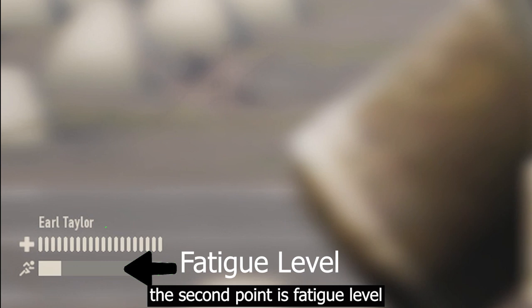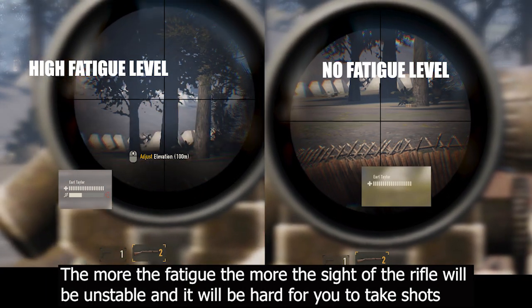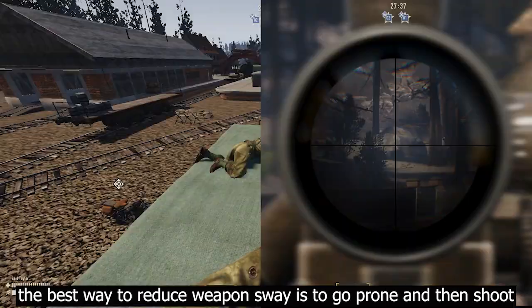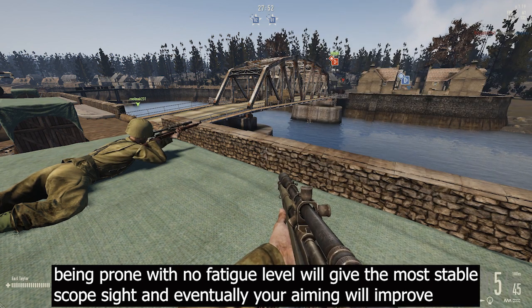The second tip is fatigue level. Before firing your shot ensure that your fatigue level is at the minimum — the more fatigue you have, the more unstable your rifle sight will be, making it hard to take shots. The best way to reduce weapon sway is to go prone and then shoot. Being prone with no fatigue will give the most stable scope sight and improve your aiming.